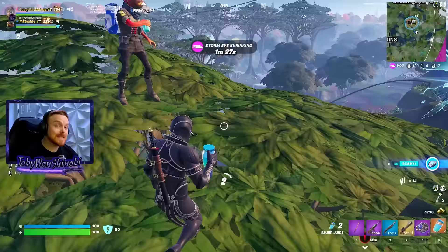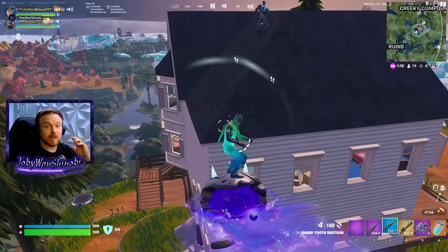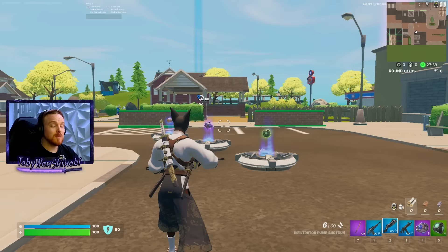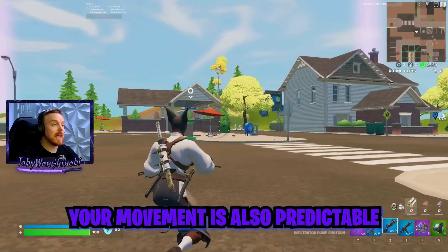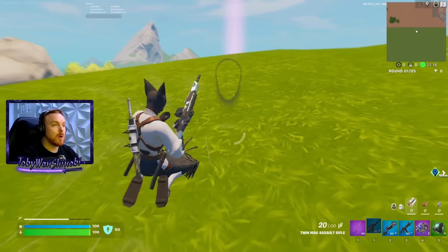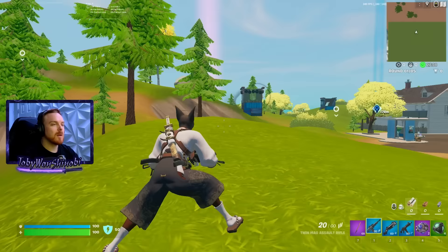The next mistake that I see tons of players making — even my master Shinobis that I coach three days a week — is crouching just out in the open. That is going to get you killed often because you're a slow moving target. Your trajectory is very easy to account for when you're crouched down. Anyone can hit a slow moving target like this, even if they have bad aim. Somebody can just absolutely smelt you while you're moving around like this. I also see it in end game scenarios where people are out in the open on a hill, scouting around, crouching — that is not helpful in any way. All you are is just a slow moving target that's very easy to predict.